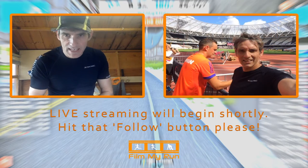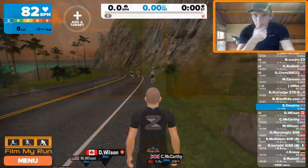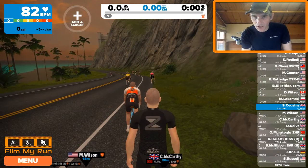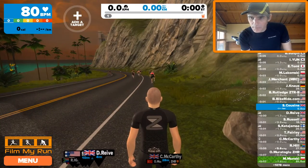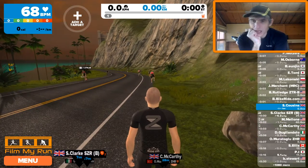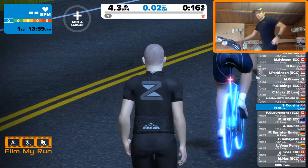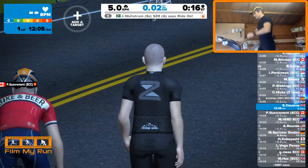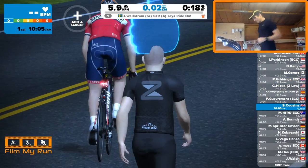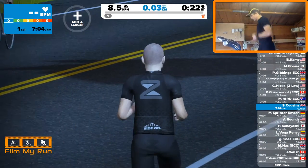Good morning, 11 o'clock in the UK and we are going to run up the volcano hill. There's a target — I'm level 1, I'm level 24, what's that all about? That's new. Well, let's not worry about that now. We're going to run up the volcano — should be about seven and a half K to get to the top and then we'll run down again.